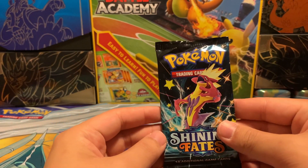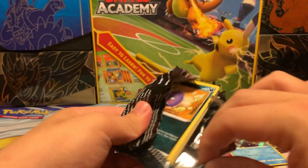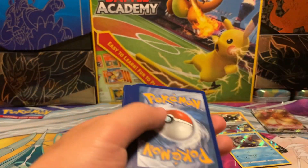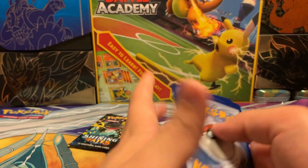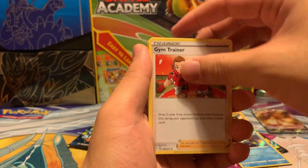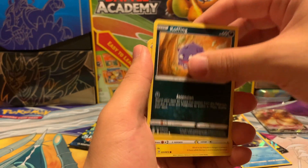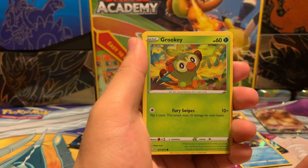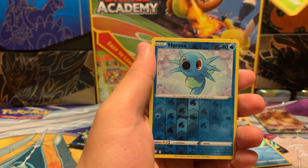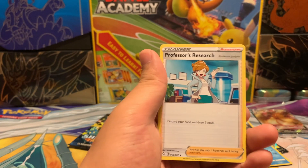All right, into our Toxtricity pack. We start off with a Grass Energy, Gym Trainer, Luxio, Darkrai, Koffing, Shinx, Grookey, Trapinch, Yanma, a Reverse Holo Horsea, and a Professor's Research.